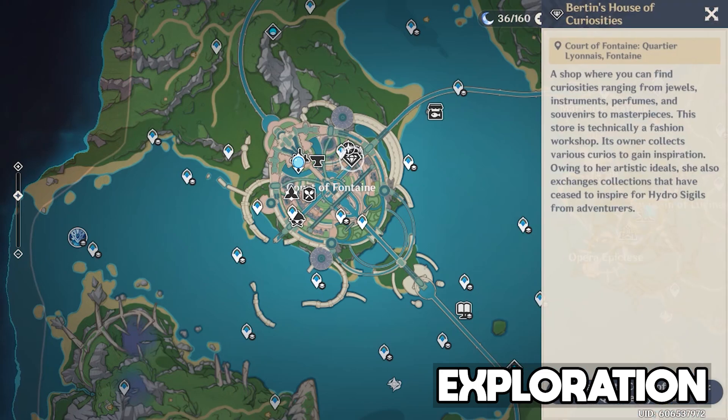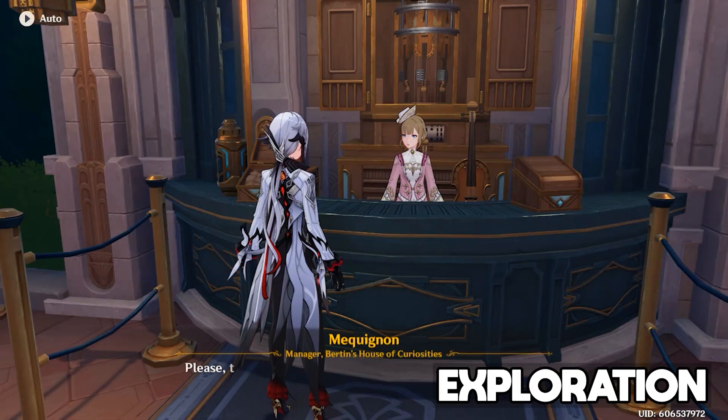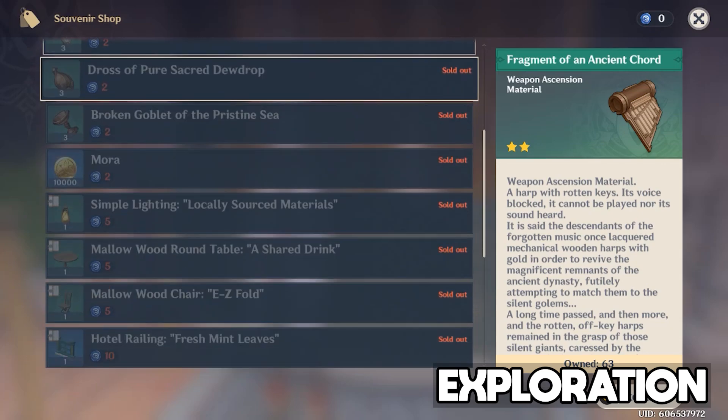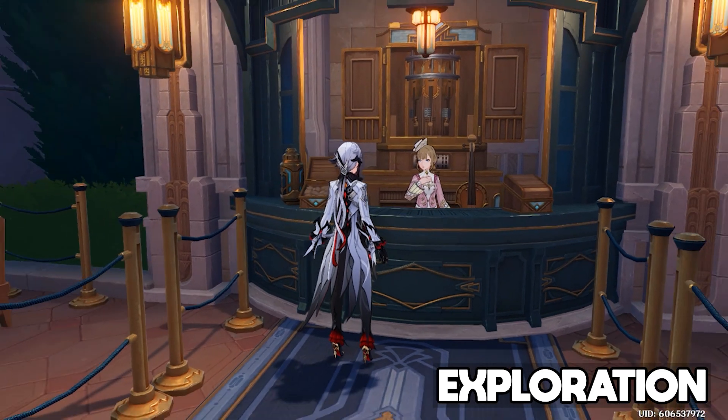Any extra sigils can also now be spent in the city of Fontaine by talking to the jeweler there. As an interesting side note, for the first region ever we are actually able to spend leftover hydro sigils on weapon ascension materials, as opposed to every other region which only allows leftover sigils to be spent on mora. Pretty neat.